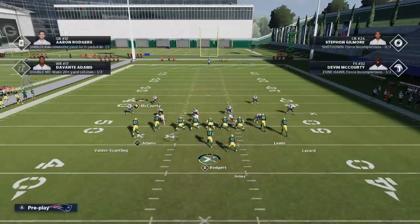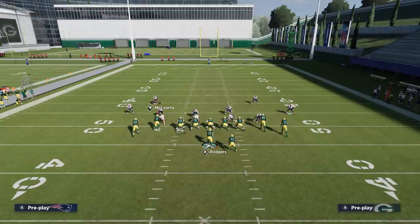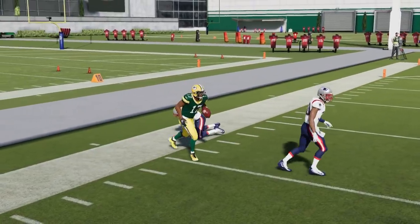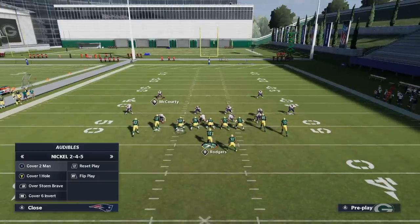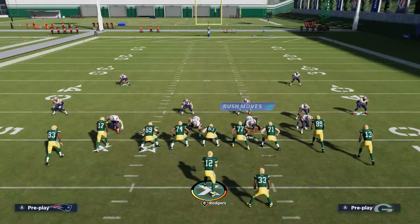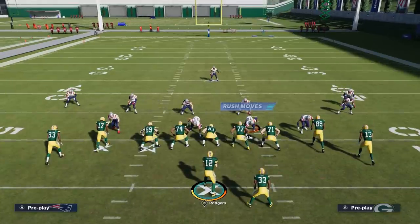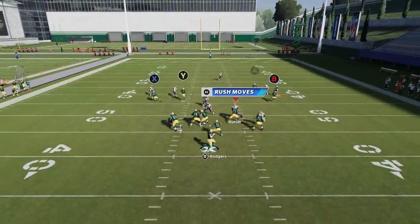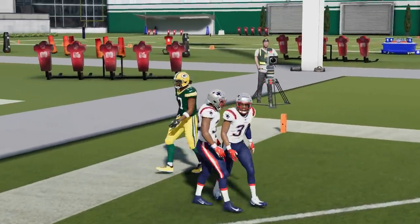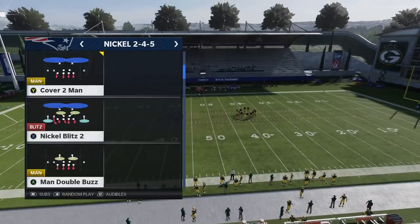People need to realize this year man coverage is a little different — the best way to beat man coverages is really more about the throw than the actual play. When beating zone, it's typically a bullet pass; when beating man, it's typically a lob. I'll also show you a unique Cover 1 one-play touchdown against man, and that's the Z Option — it'll work against man blitz or Cover 1 man.